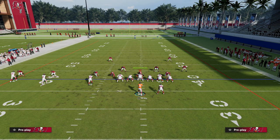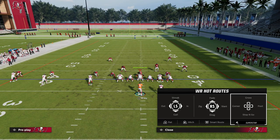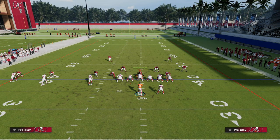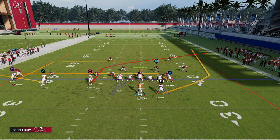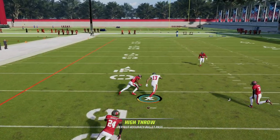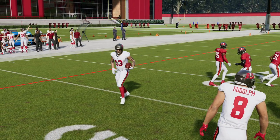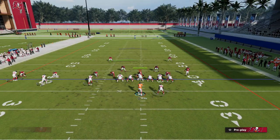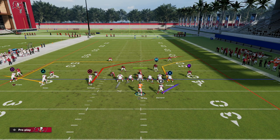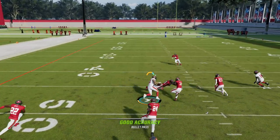So now what they have to do defensively is shade outside. Something simple you can do is use the flat and the deep end route — the smart-routed end — which pairs perfectly with this concept. He should have inside leverage, so you can easily pass lead inside against man coverage and hit that route. This comes into play when they're starting to carve up your C route or take it away by shading outside.